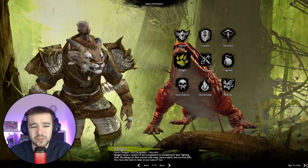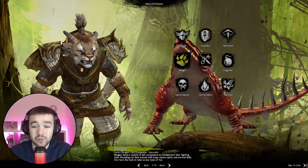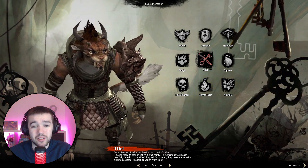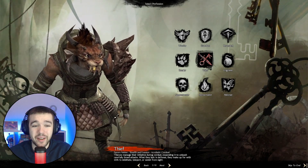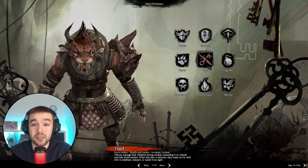Ranger — you're going to have your pets, your bow, sword, and axe. You can even be a Druid and do healing. Thief is all about daggers and pistols. You can even get a staff and do some healing, like a samurai build. So the typical rogue thief with ghost stealth.